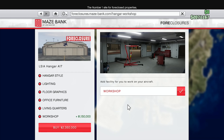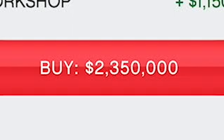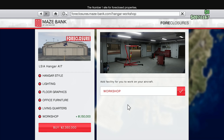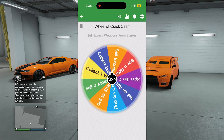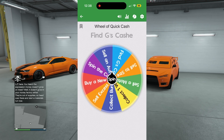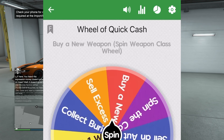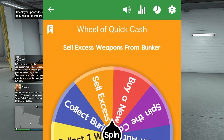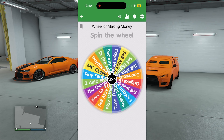Currently I am on the wheel of quick cash, but before we spin that, as stated in the intro, I'm trying to buy the hangar next. This is going to cost me a total of two million three hundred and fifty thousand dollars, and I currently have two million seventy-one thousand dollars. The wheel spun and it looks like we're going to go to our bunker and sell off excess weapon parts.